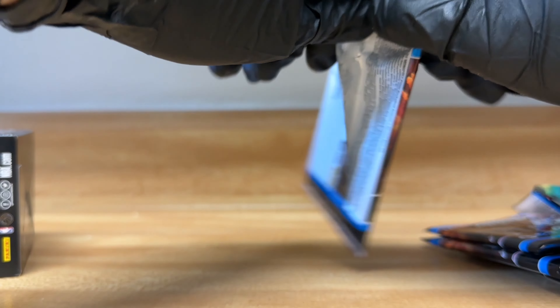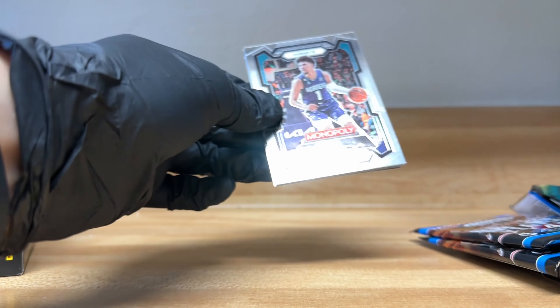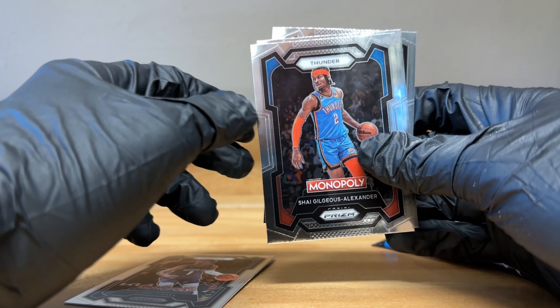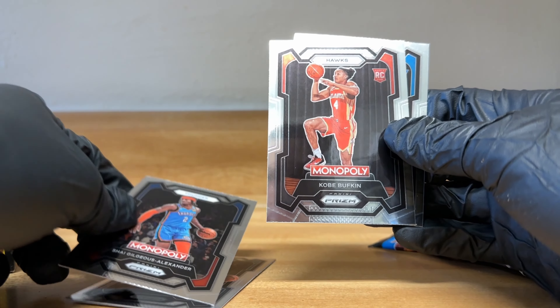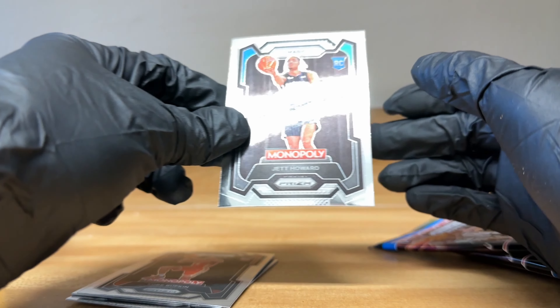On to the second pack: Lamello Ball, Alexander, Kobe, and Jett Howard.